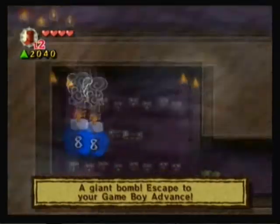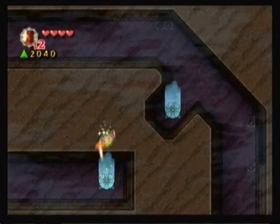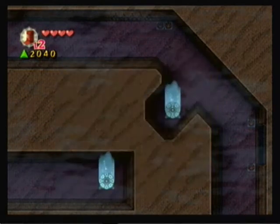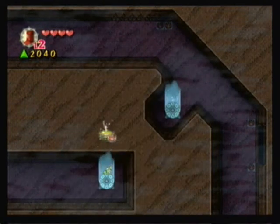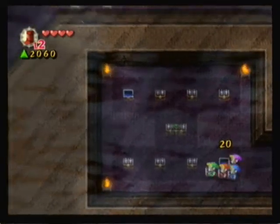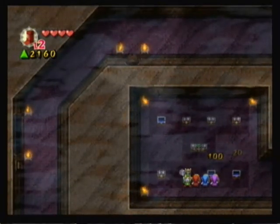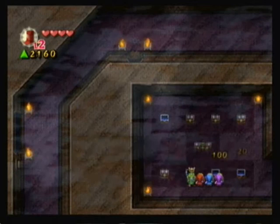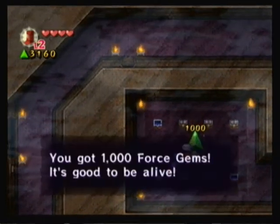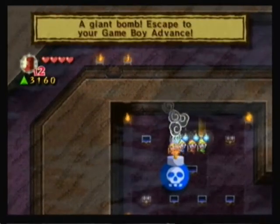Another thing that I noticed that Four Swords Adventures took from other Zeldas is the Oracle games and Link's Awakening — how you run around in all eight directions, and then you can enter certain areas and it will be strictly left and right, like a platformer. That's kind of cool. I still don't understand what those two chests combined is all about. Hey, a boss key — no, a big key. Okay, well there we go. Nice — those chests now make a little more sense to me. We got bombs. Nice.